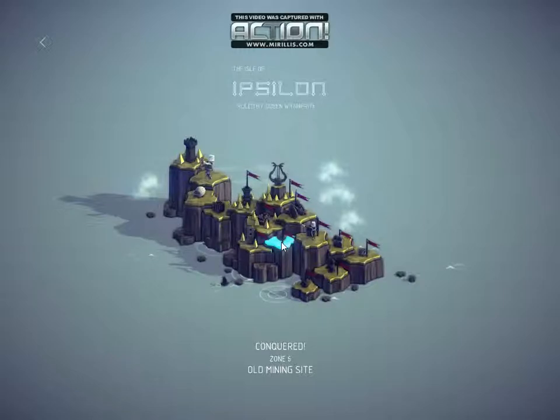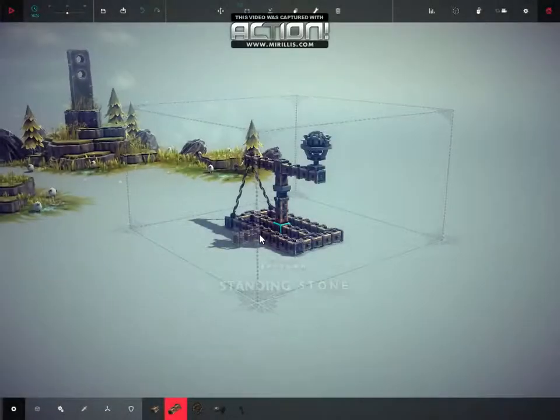We were on level 6, zone 6, the old mining site. I did it, I just didn't get it on the video. So we're going to carry on to level 7, the standing stone. Now this one's a little bit different.